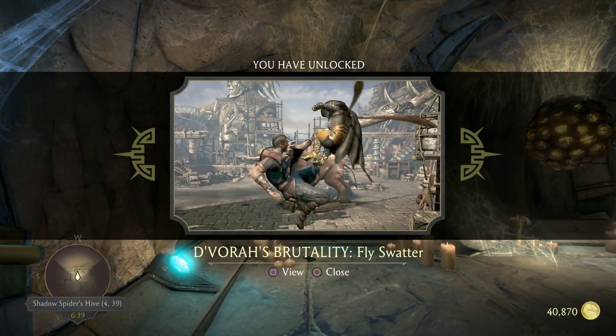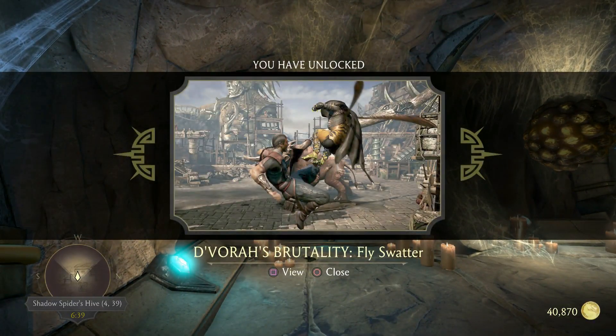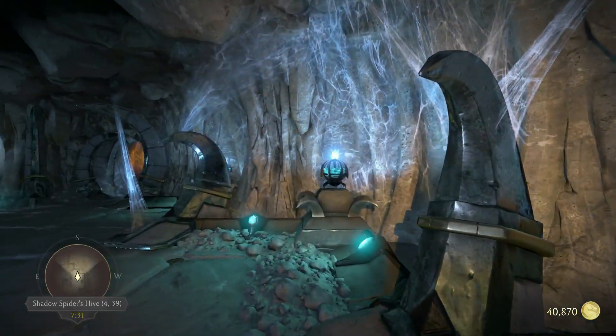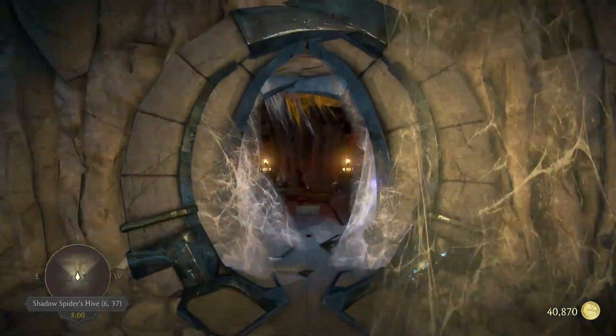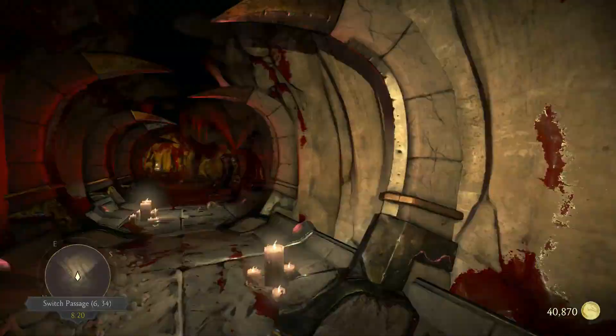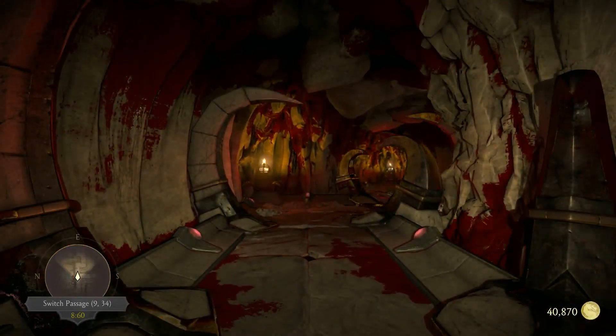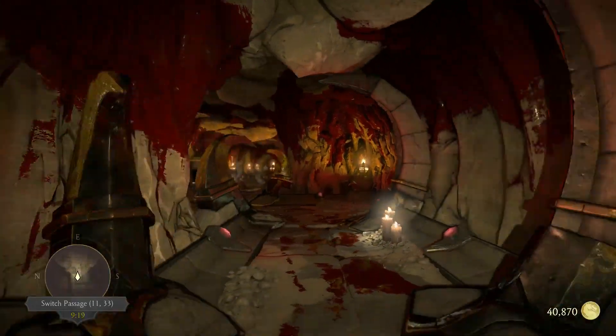D'Vorah's Brutality: Flyswatter. This was number one, here at this location, 4.39, right in that corner. And we're going inside to the corridor of blood in the tombs.